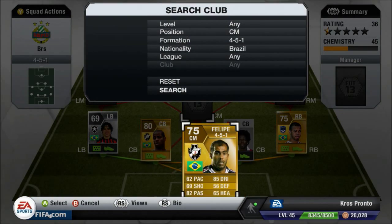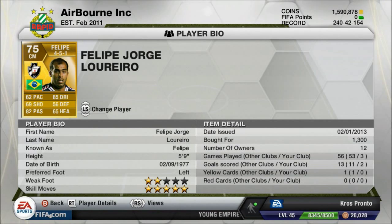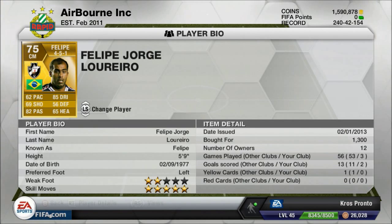In centre-mid we have Felipe — the only default five-star centre-mid in the game, at least the Brazilian one. He's 1,300 coins, got two goals in three games. 82 pace, 82 passing, and 85 dribbling are his best stats. He's not the fastest player, but he doesn't really need to be.